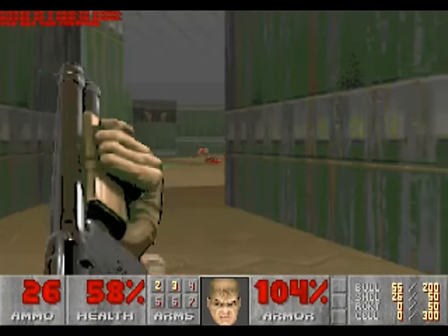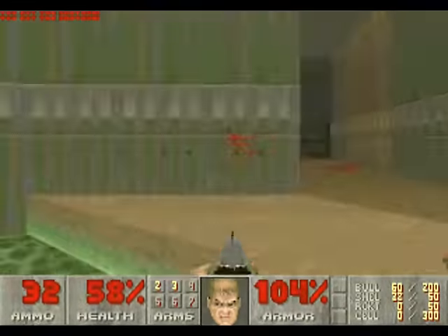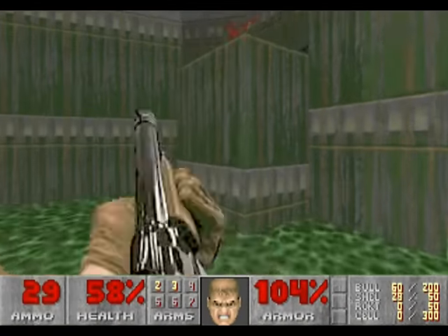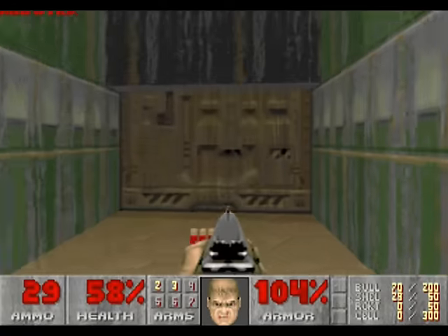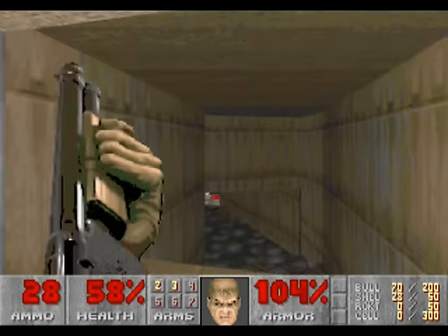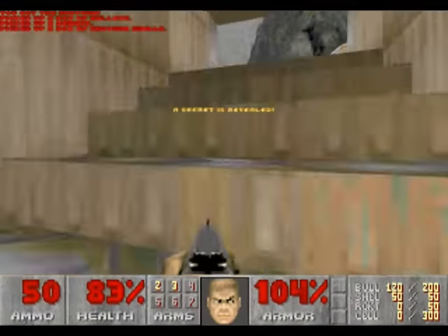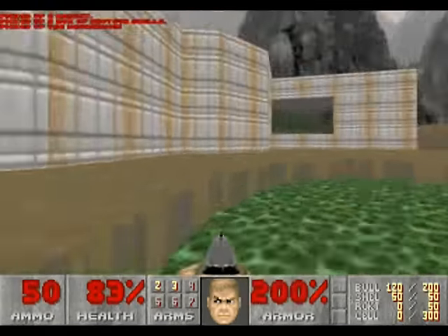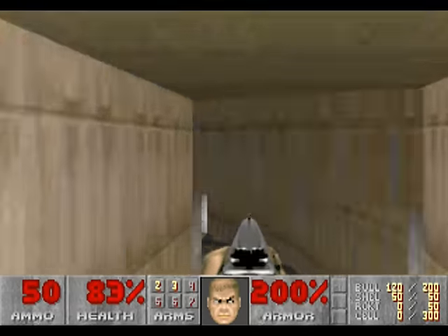Continuing on, we come to a zigzag floor with even more enemies. There are imps up top this platform, so kill them, but keep note of this platform. Face the door, and to the right of it, see that brown wall there? That's a secret room. Grab the stuff in here, and look where it takes us — to the mega armor. I told you we'd find another way around, and we did.